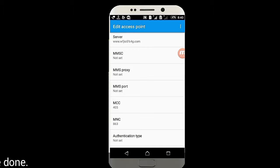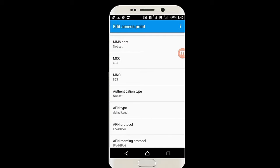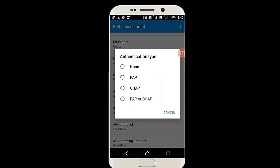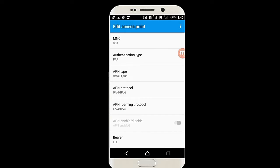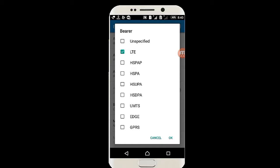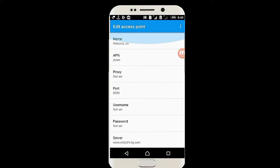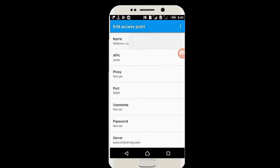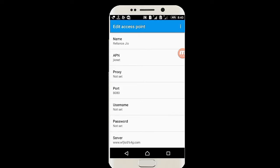Leave the MCC and the rest alone. Set the authentication type to PAP. Make sure the APN type is set, the APN protocol is set for the network, and the roaming protocol as well. The bearer must be set to LTE — by default it's unspecified, but change it to LTE. The rest is fine. You can give it any name — I've named mine 'Reliance Jio' — then just save it and select it.